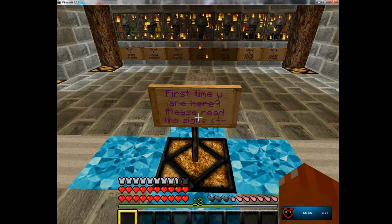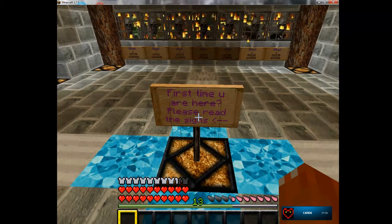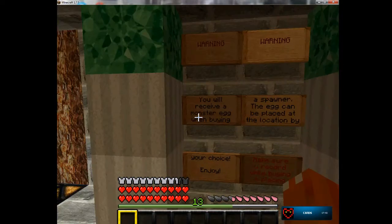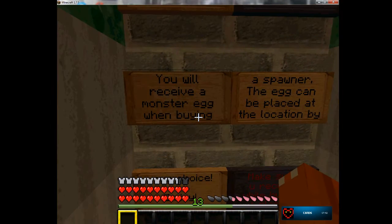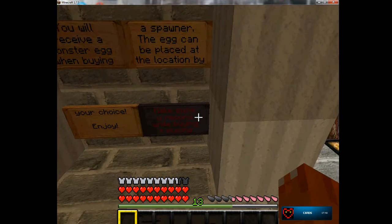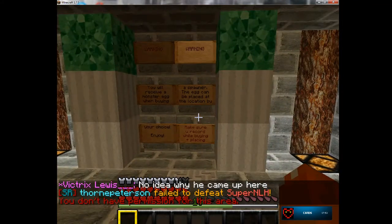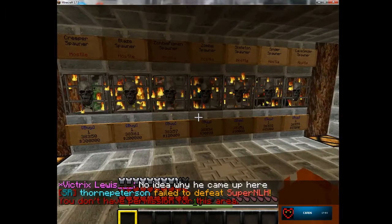Where it says here: 'First time you are here, that's great — please read the signs. You will receive a monster egg when buying a spawner. They can be placed at the location of your choice. Enjoy. Make sure you record while buying and placing.' So that's what I'm about to do.